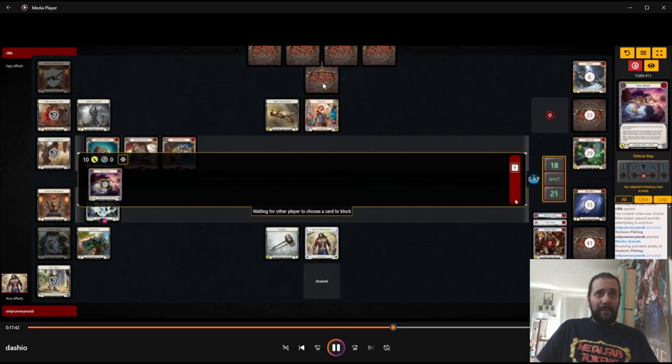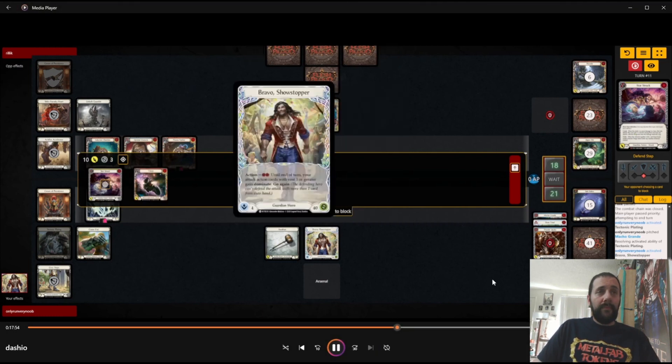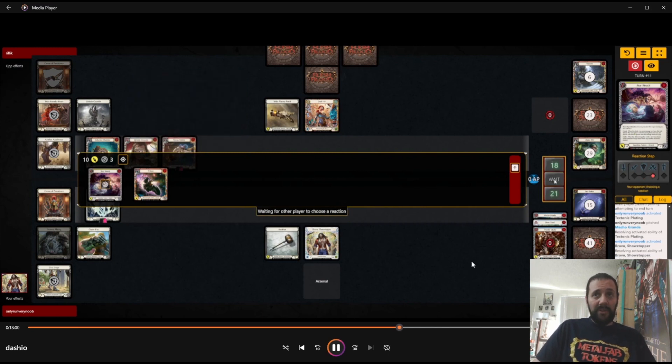We just dominate the Starstruck and hope it's not a Defense Reaction in Arsenal. That's kind of going to be the plan moving forward — just hope that we can land big Crush effects because they have no armor, and punish them for drawing the rest of their pistol items that they might have to give us tempo to play.